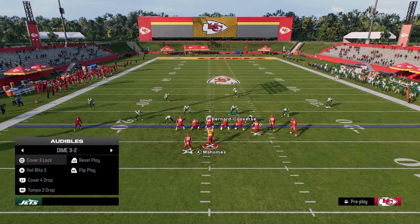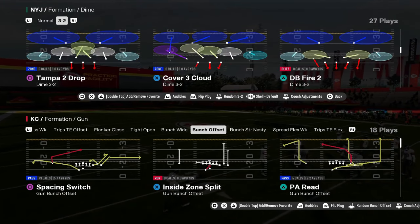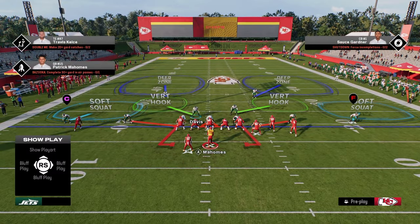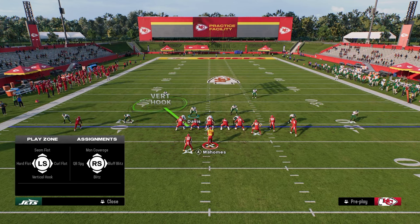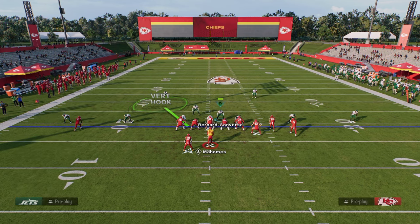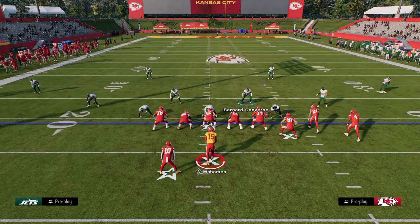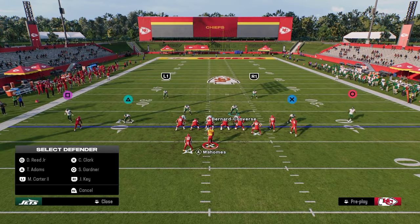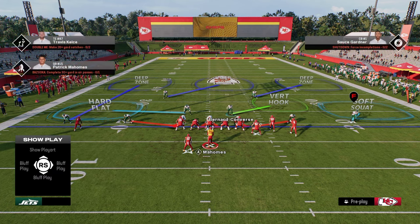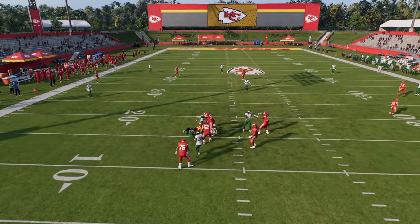Another way I like to utilize this concept is out of the play DB Fire 2, which is really optimized for this concept because we're able to user this defender right here. We just craft the roll coverage like this, and you see how we have that vert hook to the right side. We're rolling over that bunch side pretty nicely and sending five from this. There are more holes the more people you blitz, but in general, the roll coverage concept — stopping corner routes on the side you're rolling towards — does a pretty good job. You're able to defend most of that stuff and also get some pressure and user in the middle of the field.